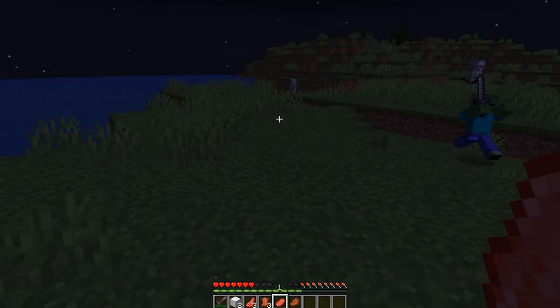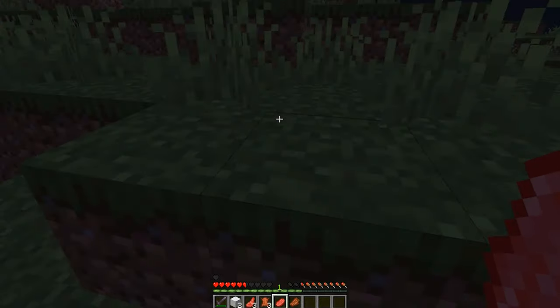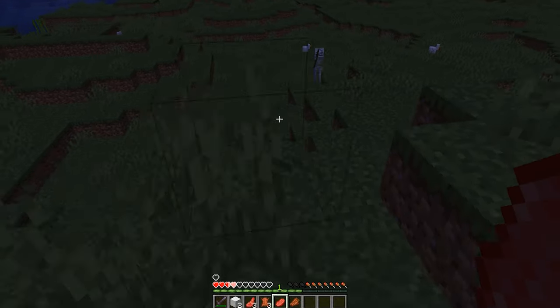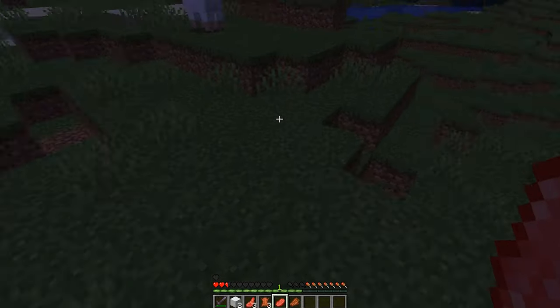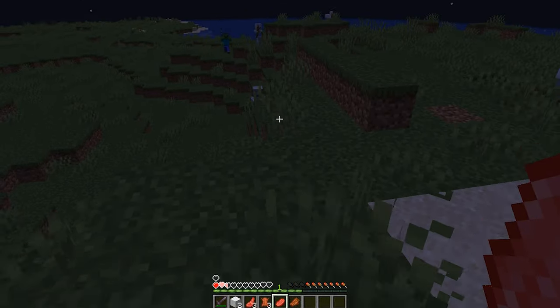Once you are inside your server, all your friends in the server with you are all going to be part of this SMP. So if you go ahead and kill them, you will get an extra heart. If they kill you, you will lose one heart and they will get one. Thank you all so much for watching and good luck, gentlemen. It's been an honor.